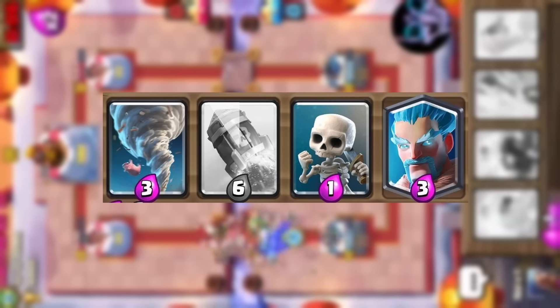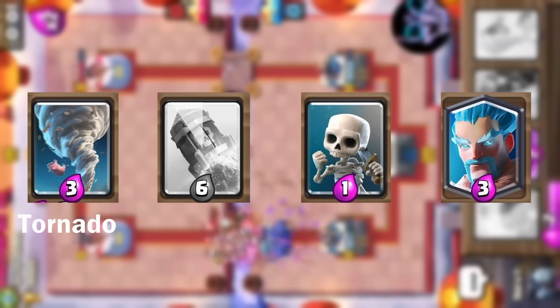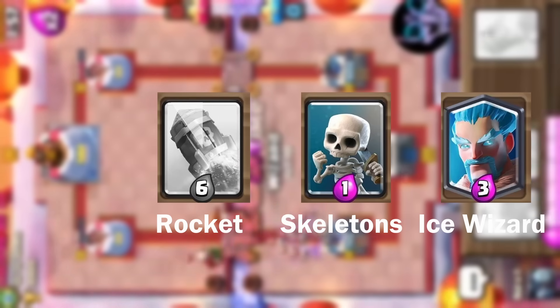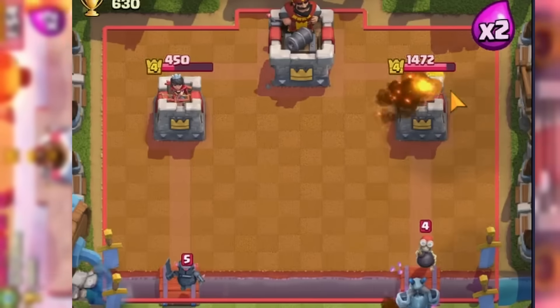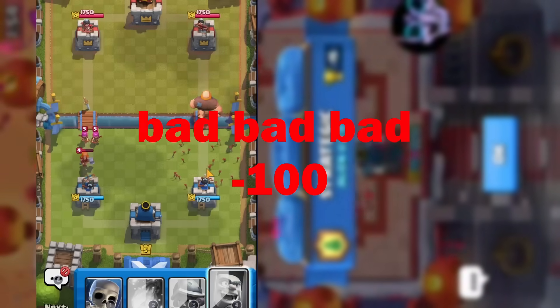I added card detection, which takes a screenshot of the card bar, splits it up into four individual card images, and determines what cards are in the current hand. With that information, it makes a decision of what card to play and where to play it. I also thought the bot would probably be bad at spell cards, so the logic to fix it goes like this: if a spell card was played and there are no enemies around it, penalize the bot.